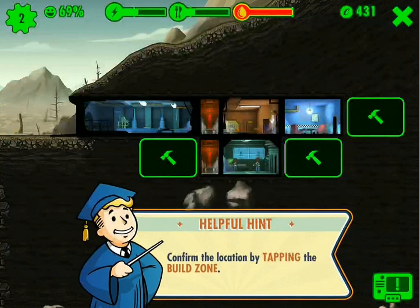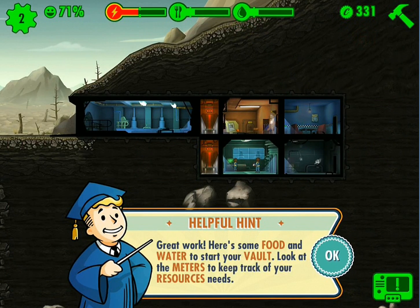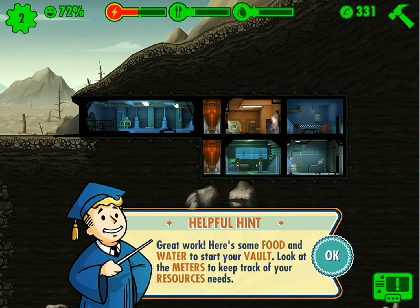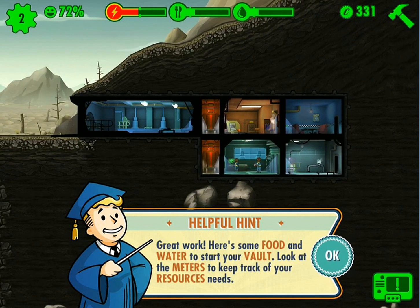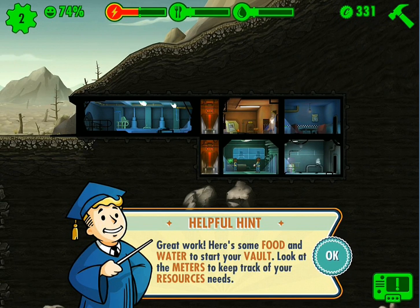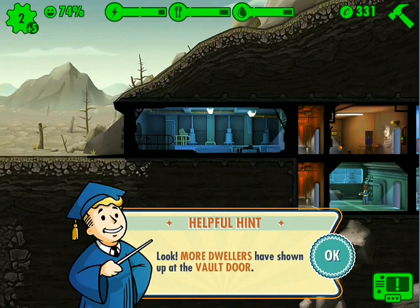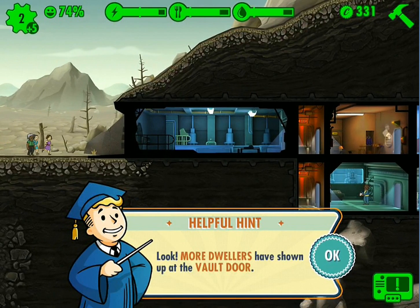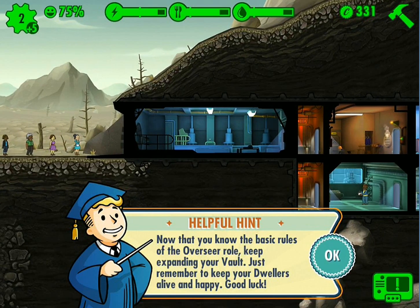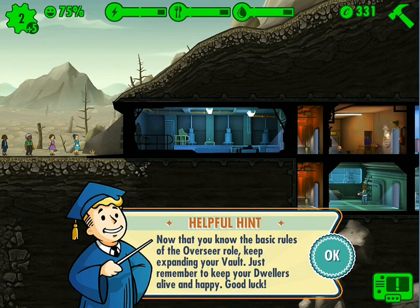Great work. Here's some food and water to start. Look at the meters to keep track of your resources. More dwellers have shown up at the vault door. Now the basic rules of an overseer: keep expanding your vault. Just remember to keep your dwellers alive and happy. Good luck.